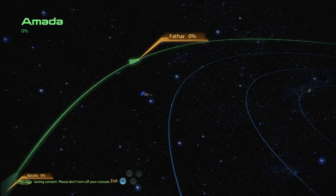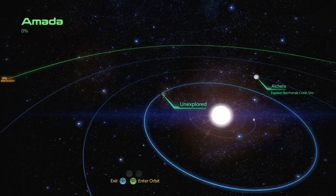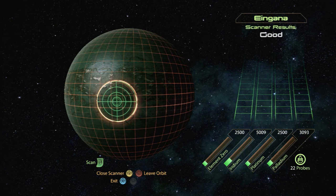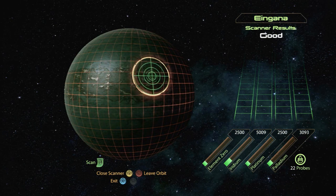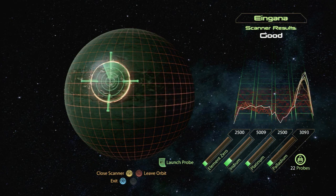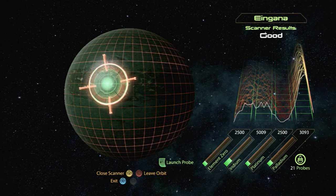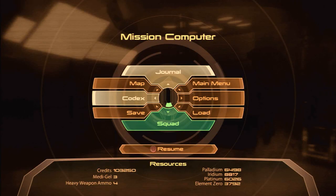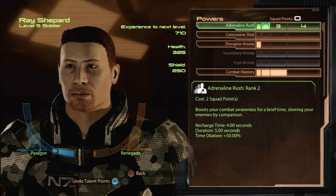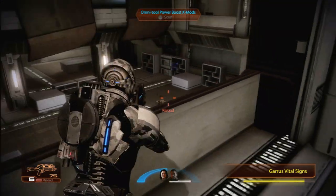Another huge change in gameplay comes in exploring the galaxy. Not only are there more planets and clusters to explore, but the Mako has been wiped from the game almost completely. In order to expedite the exploration process that could become tedious and boring, now your ship sends probes onto a planet instead of you and a crew, and you scan the planet's surface, getting sonar pings sent back to the ship when you locate items of interest like raw materials or a distress signal. The RPG elements have also changed. Instead of focusing on armor upgrades or weapon skills when you and your crew level up, now you can focus on boosts for ammo types and your biotic powers if you have them, as most armor and weapon benefits are assigned directly to the item.